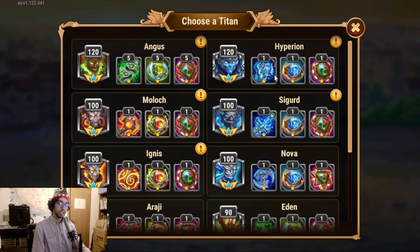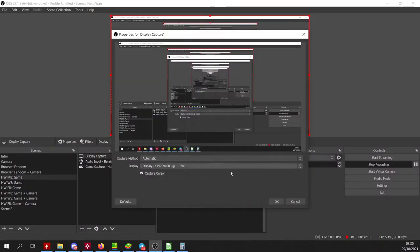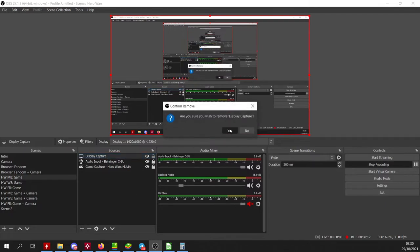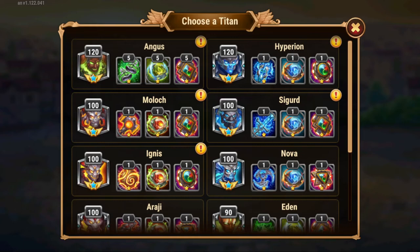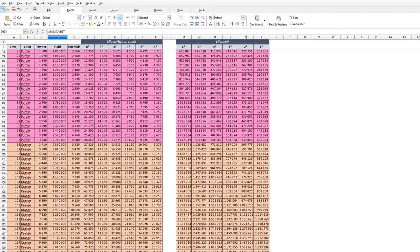To which level should I stop developing the artifacts and then jump to another titan? That magic number is — let's see, I hope I can show here — that number should be around 55.